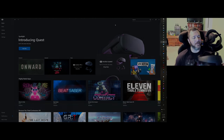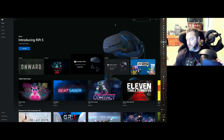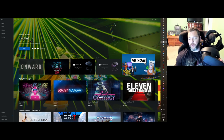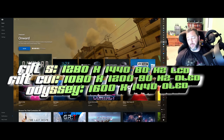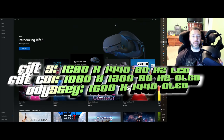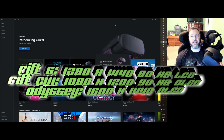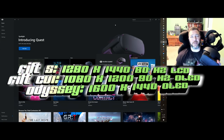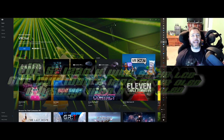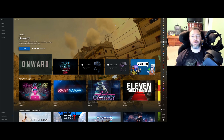Now for the screens. The Rift S resolution is 1280 by 1440 per eye; the original Rift is 1080 by 1200 — a pretty big jump. The Rift S runs at 80Hz versus the original's 90Hz. Don't get too hung up on that 10Hz difference — I genuinely can't notice the difference between 80 and 90Hz.